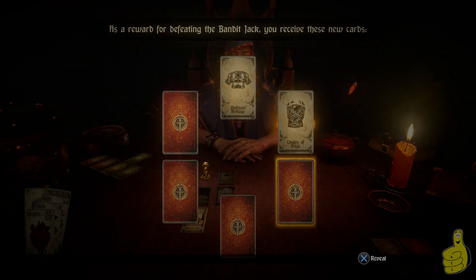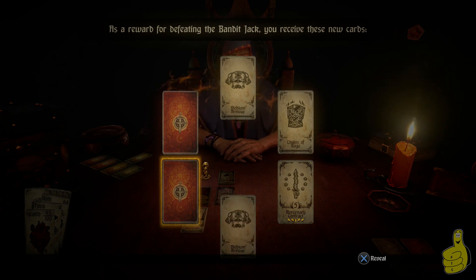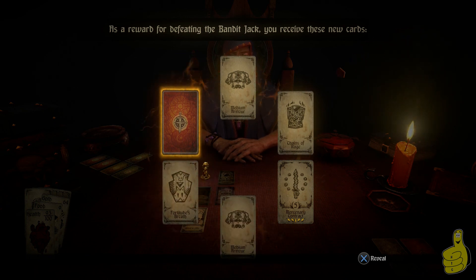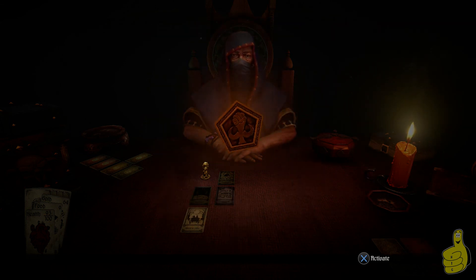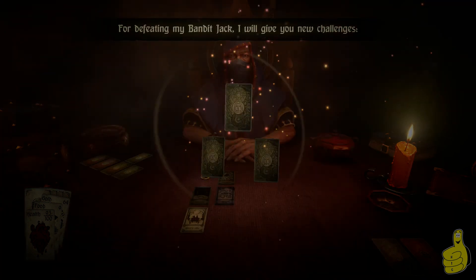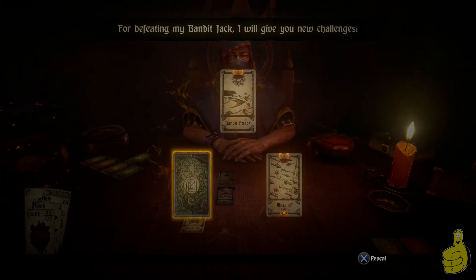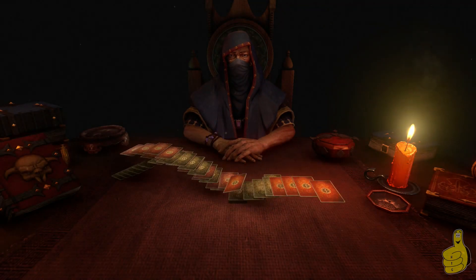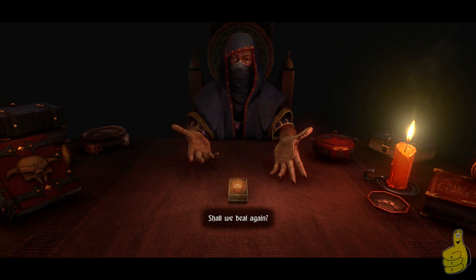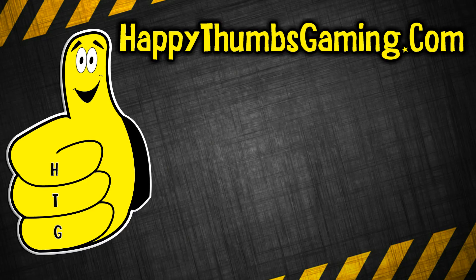We get medium armor, Chains of Rage, Mercenary Contract, medium armor again, Fortitude's Breath — which is an awesome shield — and Desperate Measures. Each time you complete a level you get access to more cards in your deck, so you can add different encounters, different shops, or different weapons. You can come up with a strategy of things you want — it's a very interesting concept. You'll see more of that in the next video.